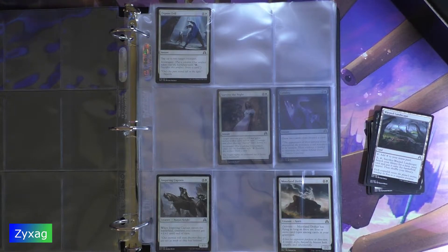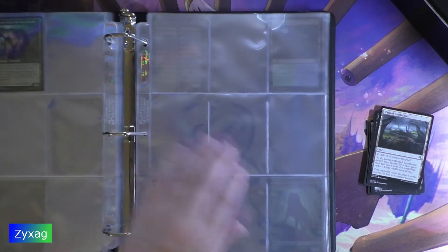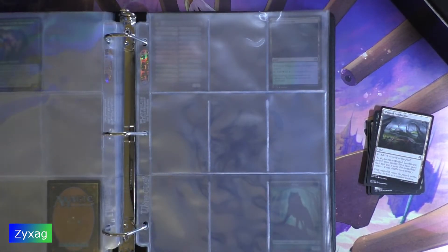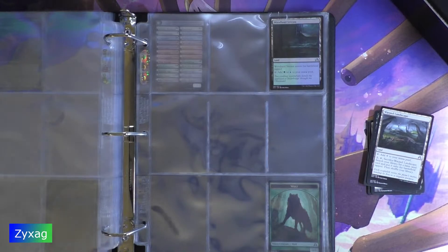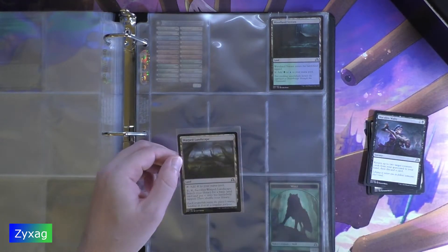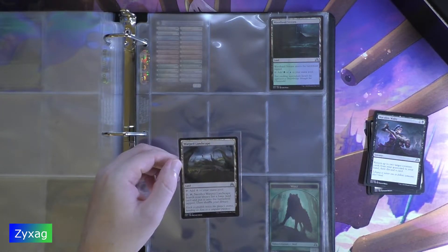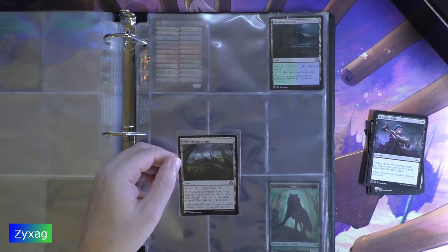Next up, we have Warped Landscape — a land. Tap to add a colorless mana to your mana pool. Two mana: tap, sacrifice Warped Landscape, search your library for a basic land card and put it onto the battlefield tapped, then shuffle your library. "Each Cryptolith twists the plane's mana, bending its flow to a singular purpose."